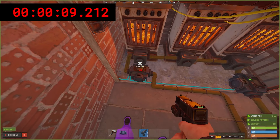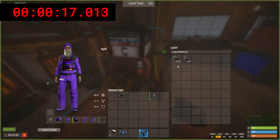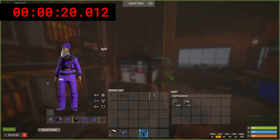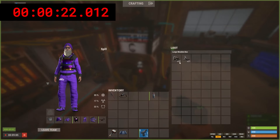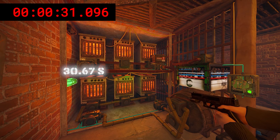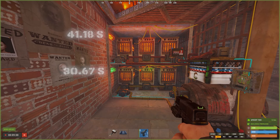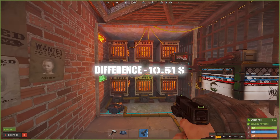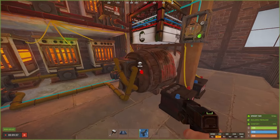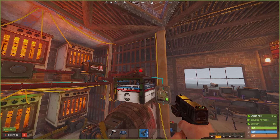We split 1000 metal ore between the box and the barrel, flipped the switch, and you can already see a distinct difference in speed as the material moves through the conveyors. The bottom light turns on first, showing the daisy chained barrel emptied much faster. Then the top light turns on for the standard box. That time difference shows just how much more efficient the daisy chained adapter system is.